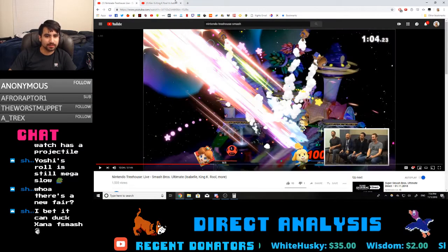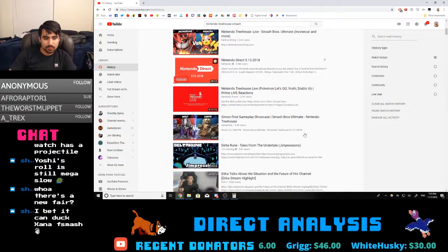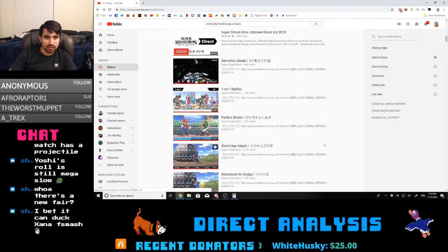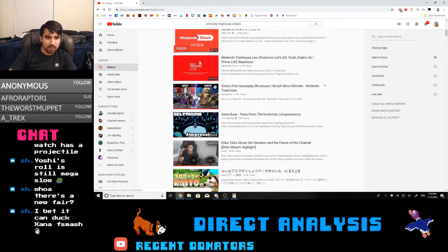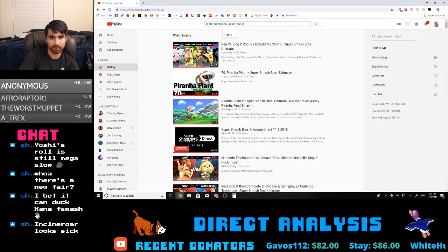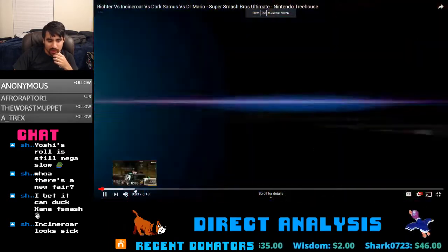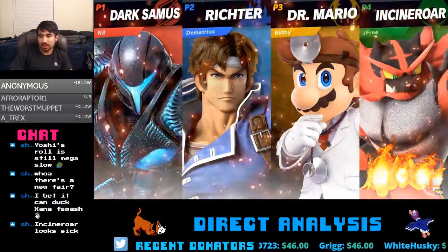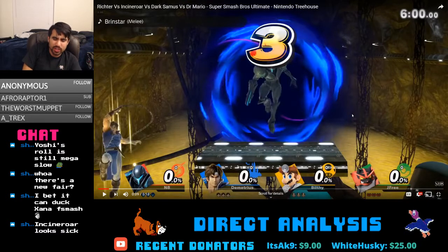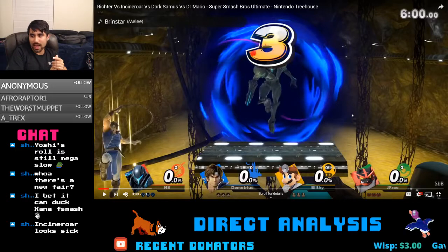Dr. Mario has an interesting change — his back throw. He's still really slow and his aerial mobility is garbage, so his recovery is gonna suck. The Dr. Tornado is about the only thing that can help him recover, plus his cape. His cape actually got a pretty big overhaul — instead of reflecting back at you, it reflects up. So if you're able to hit somebody with the cape, it's probably a combo starter now. And his pills might be bigger now than they were before.